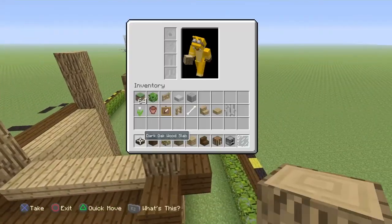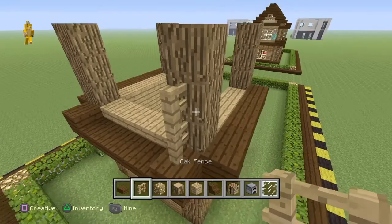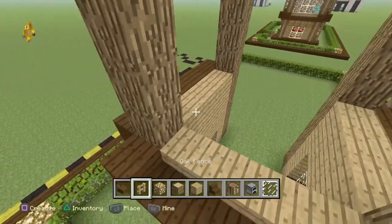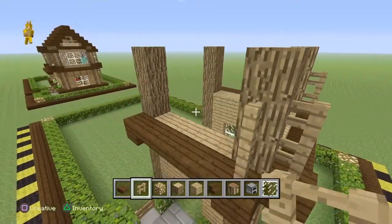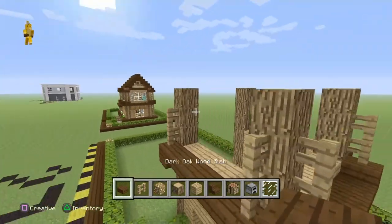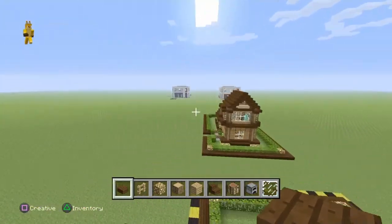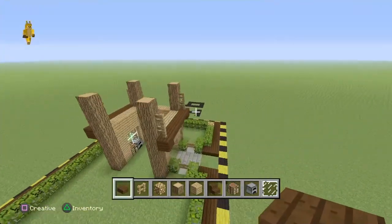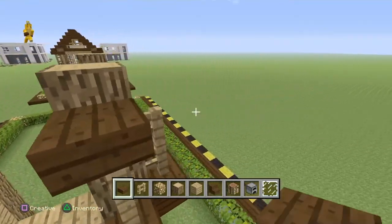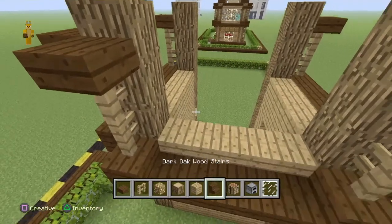Get yourself oak fence and place two on top of each dark oak wood plank. Two more right here. Then place dark oak slabs on top of the fence just like so.